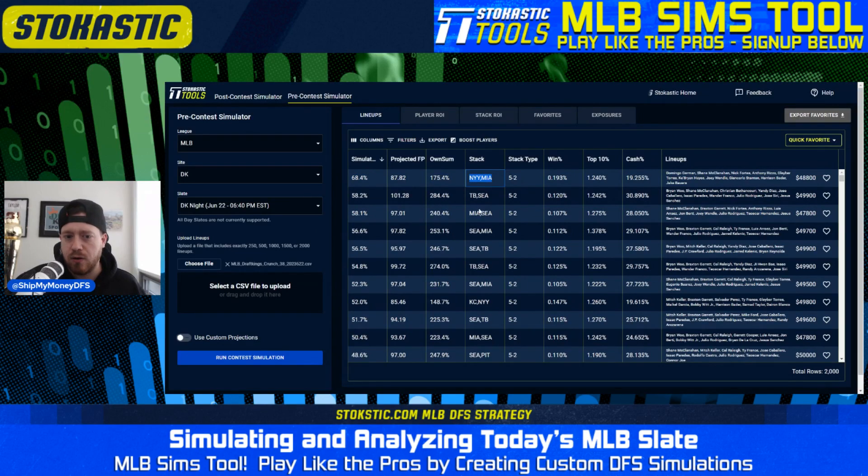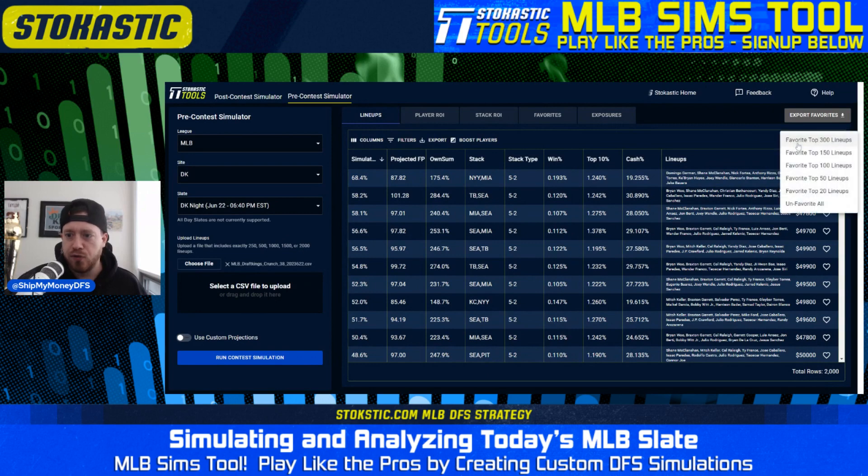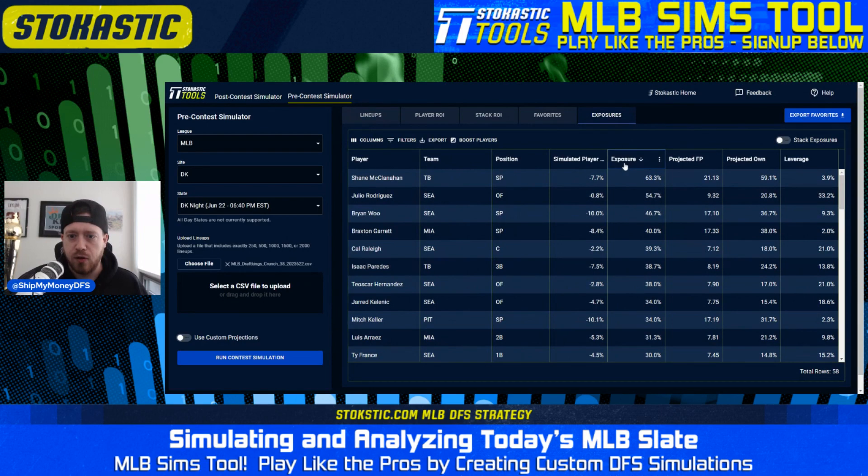Overall this is a relatively contrarian lineup in context of the slate — the ownership sum is lower than most other teams at the top. Next we have a 5-man Tampa stack, 2-man Seattle, 5-man Miami, 3-man Seattle, then Seattle/Miami flipped, and Seattle/Tampa Bay — so there's a nice mix of different stacks at the top. Looking at player exposures using the quick favorite button, selecting the top 150 lineups: Shane McClanahan is at the top, Julio Rodriguez is your highest-owned hitter at 55%, Brian Woo is the second most-exposed pitcher at 47%, followed by Garrett.